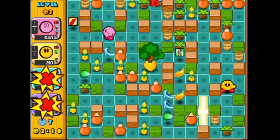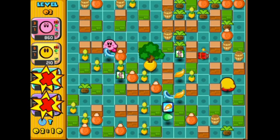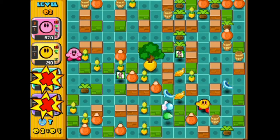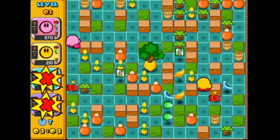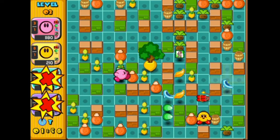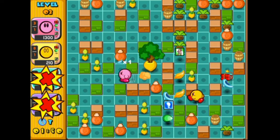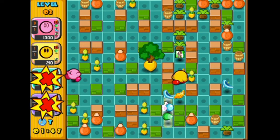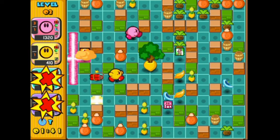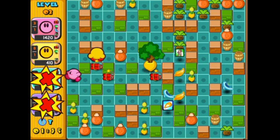Speaking of Bandana Waddle Dee, we really need him in Smash already. You give us all these other Nintendo characters but you can't give us Bandana Waddle Dee? We need him to complete the Kirby team. He first appeared in Kirby Superstar — fun fact — and that was my first Kirby game ever. He has potential to be in Smash but he's still not in it. Even though Sakurai created the Kirby series, he's said he doesn't really choose the characters anymore.